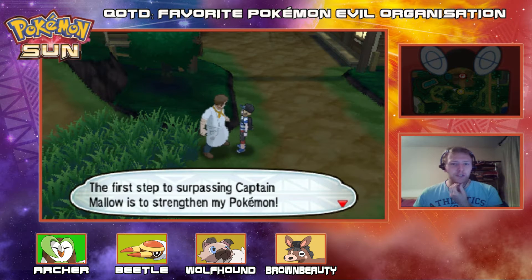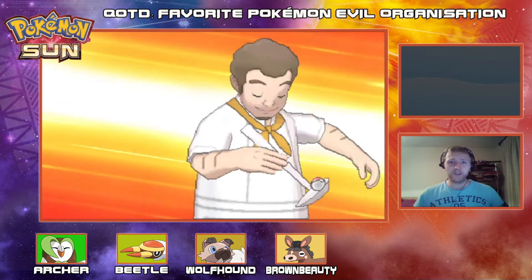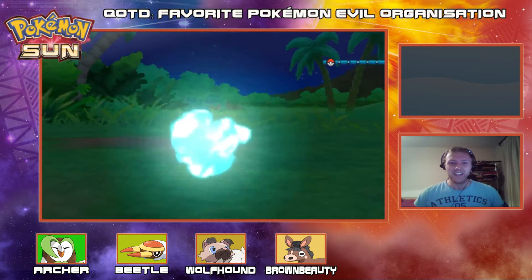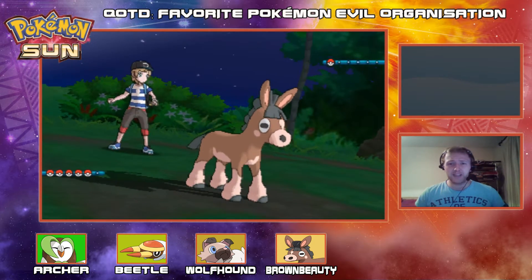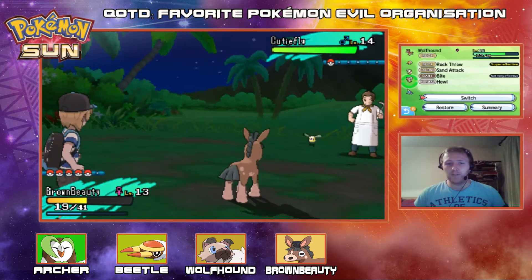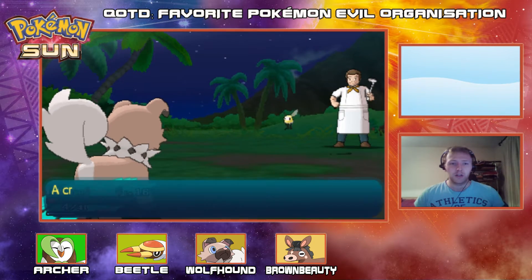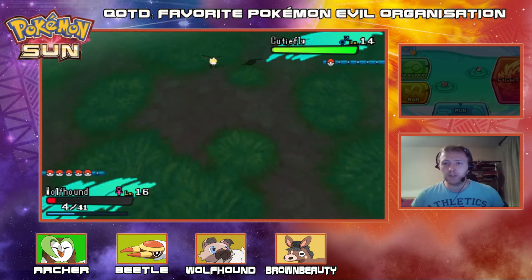The trainer says the first step to surpassing Captain Mallow is to strengthen his Pokemon. So this is where we face Mallow — I'm not too sure though. I love his look — he's got a little Pokemon in his cooking utensil. He's got a Cutiefly, which is Bug-Fairy. That's not a great matchup for me — so I'm going to send out Wolfhound to deal with it. Out comes Wolfhound, and this Cutiefly goes for Silver Wind and gets the crit. I'm not liking that one bit, so I'm going to go for a Super Potion.